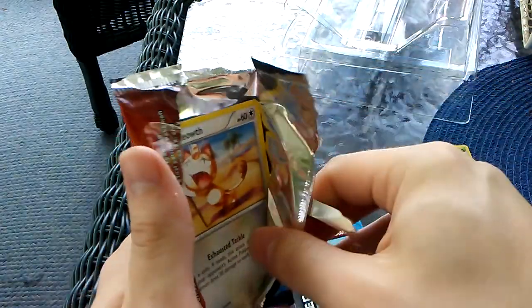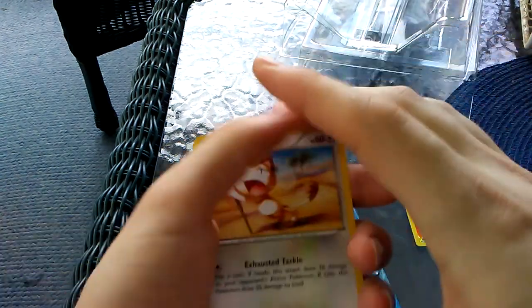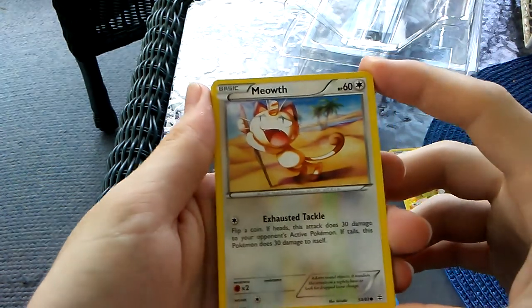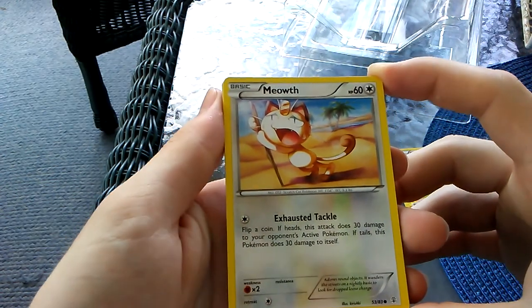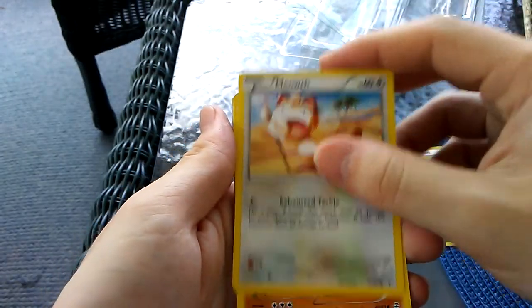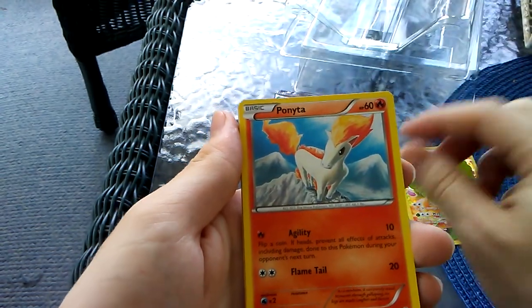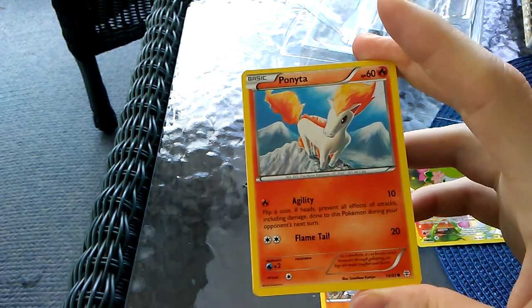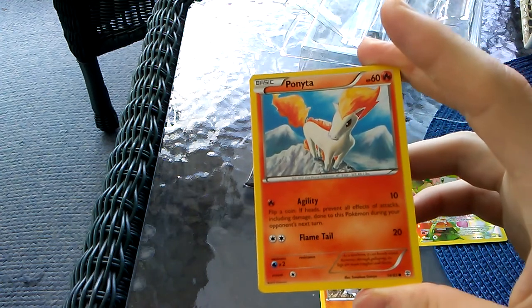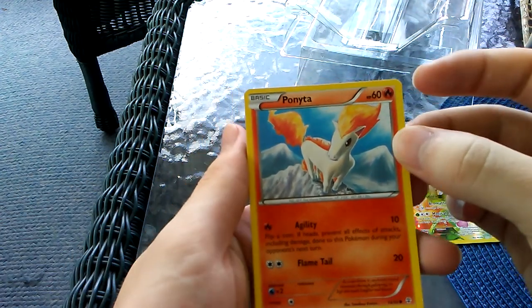We've got this Meowth that's like dying of heatstroke - mirroring myself. Meowth with Exhausted Tackle - flip a coin, if heads this attack does 30 damage to your opponent's active Pokemon, if tails this Pokemon does 30 damage to itself. Rhyhorn with Takedown - this Pokemon does 10 damage to itself. Ponyta with Agility - flip a coin, if heads this prevents all effects of attacks including damage done to this Pokemon during your opponent's next turn. Also Flametail.